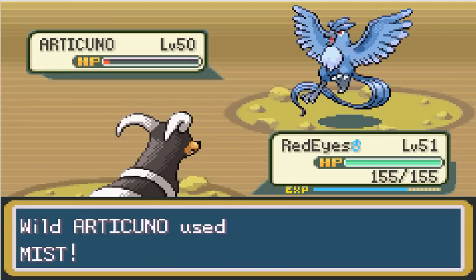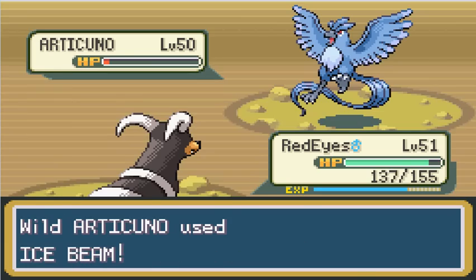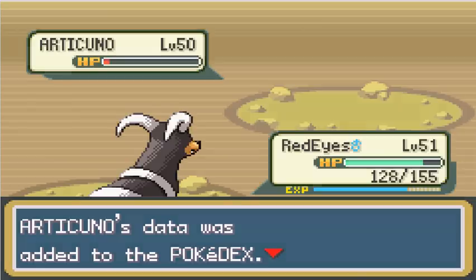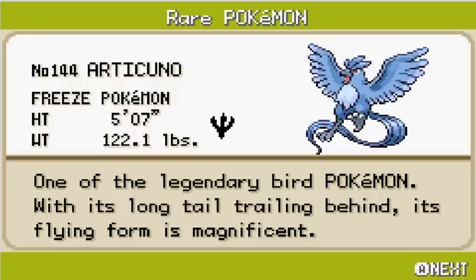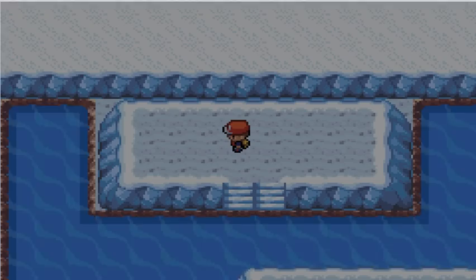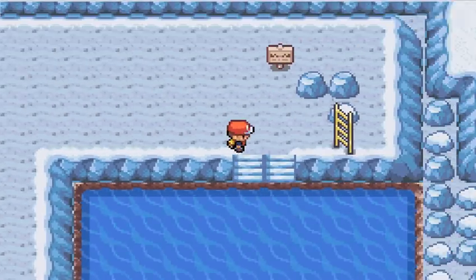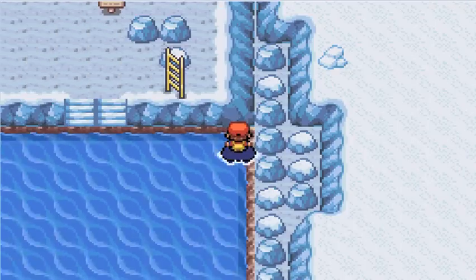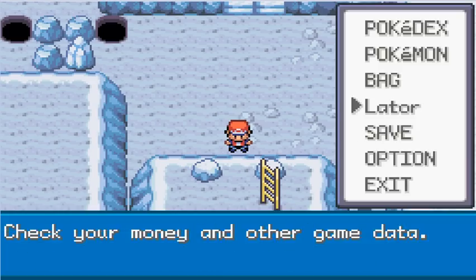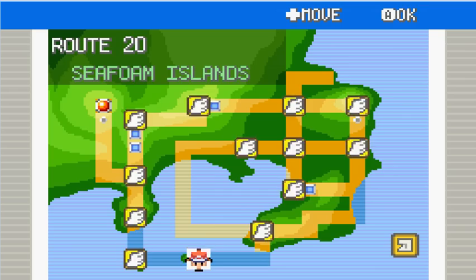I'm going to run the Legendary Battles at normal speed until I get to the part where I'm just chucking Pokeballs at them. He has Ice Beam — and wow, that was quick! I normally don't have too much trouble with Legendaries. Articuno is caught — I'm not giving it a nickname. I'll use an Escape Rope to get out of here. That was the first Legendary Pokemon, Articuno.